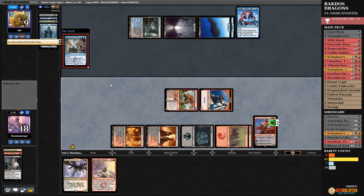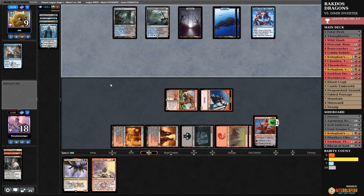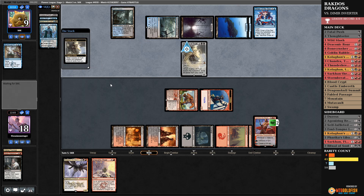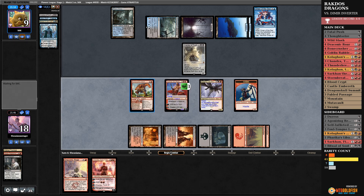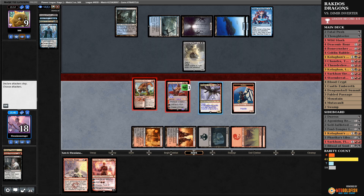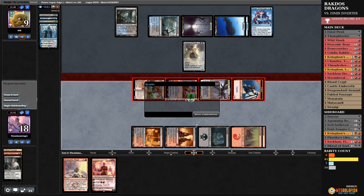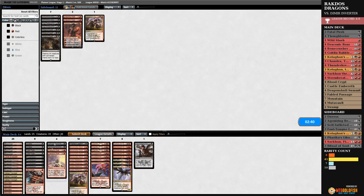That is unless they can win the game right now. I want to draw a land just in case they have a Censor. They still need to deal with what's on board — they need Languish. If they cast Languish they're dead, if they cast Thoughtseize — Inverter of Truth. Alright, so they're dead. Very nice — they found what they were looking for. Unless I accidentally F6 my way through the turns I should be alive. Even if Inverter of Truth comes in and blocks — GGs. All the hand disruption goes in against them.